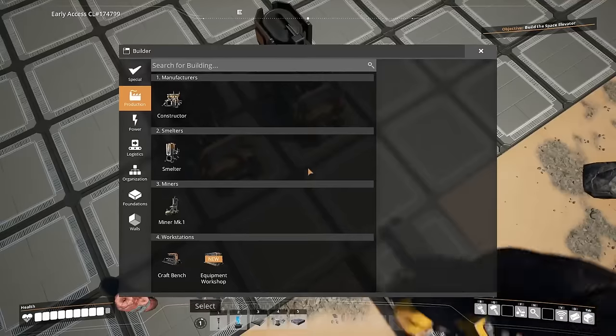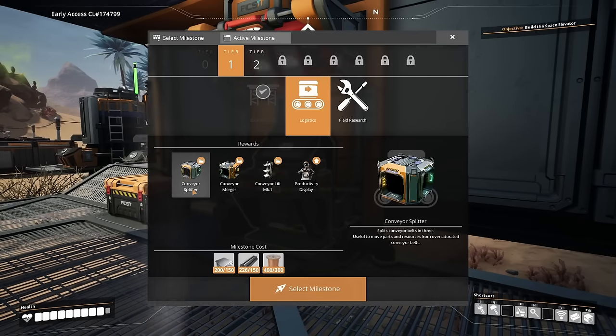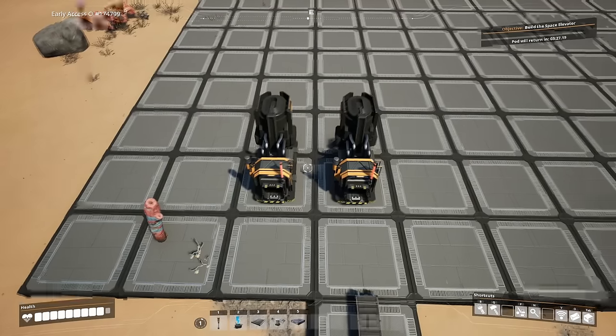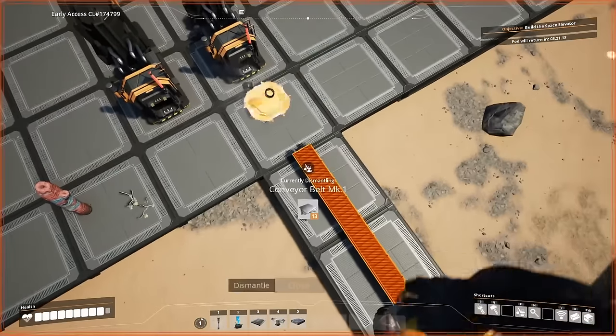At this point, go to the hub and unlock Logistics Mark 1. This will unlock the conveyor splitter, the conveyor merger, and the lifts, which we may use later on. Should you be interested in unlocking the smart splitters, from here we're going to place a splitter just in front of this smelter and connect it up.